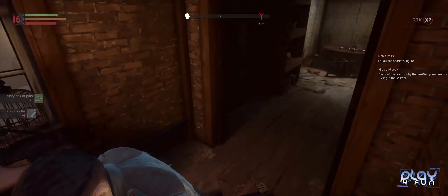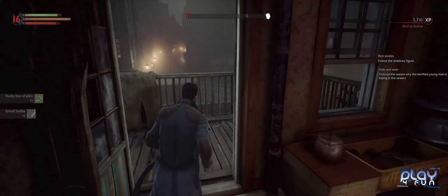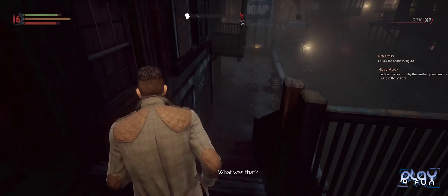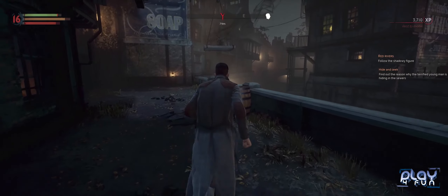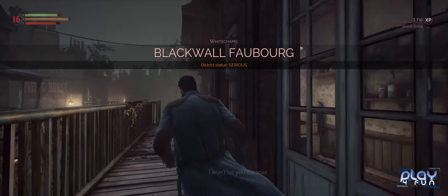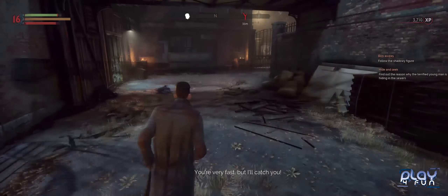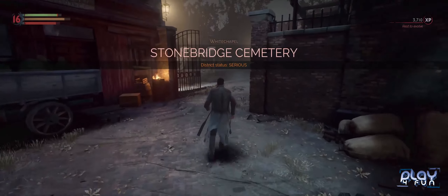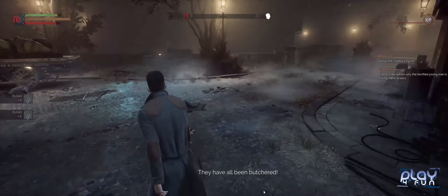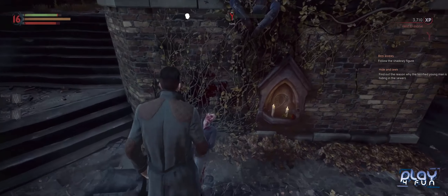In Vampyr you end up fighting those monsters as well as vampire hunters, and your protagonist does a good job of it. Combat is a major part of the game and is mostly done well. You have a health bar, a stamina bar, and a blood bar. Attacking, sprinting, hitting, and evading all cost stamina, so it's a good idea to invest into it.